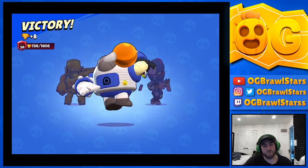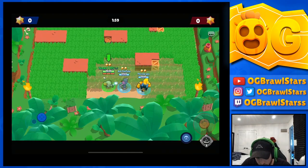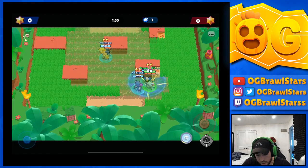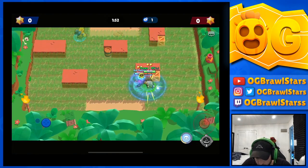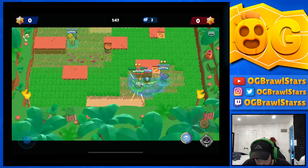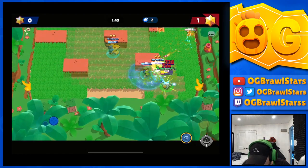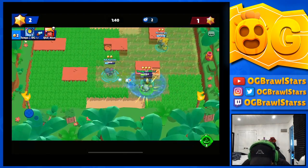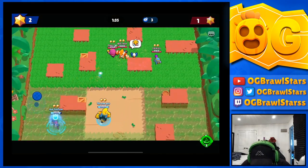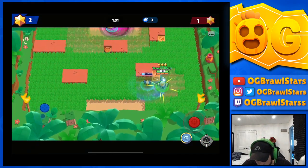This is gonna be the last game of the video. They're doing the Bo, Tara, Gene strat — Bo gives them the turret, Tara and Gene both have pull. Whenever Gene has pull, they use Tara vision and push up — it's pretty much an instant pull if someone's within range. The Bo is overextended; you can't do that against me. We're gonna go find them. A little short — I should have charged it up more, but it was close.